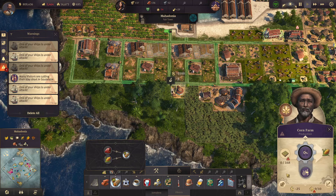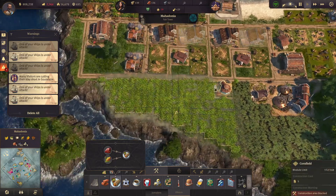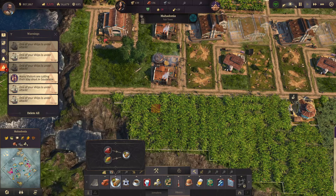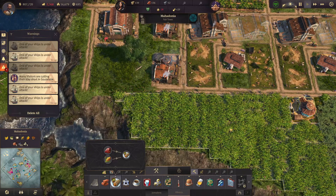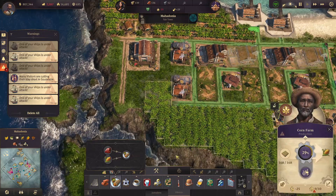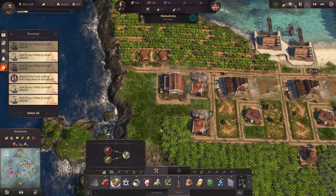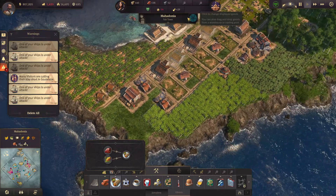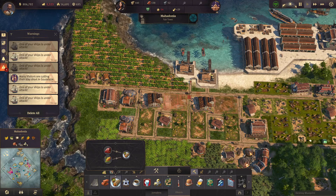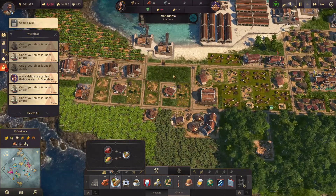We have some space left here. I think it should fit — it turns out it's not. How much are we missing? 16. So we have to go and demolish this part of the road. Now it fits. Let's get rid of this part of the road — we can't keep up with our 10x10 pattern back here. So now we have a corn farm right here, and there's some space remaining in this general area.